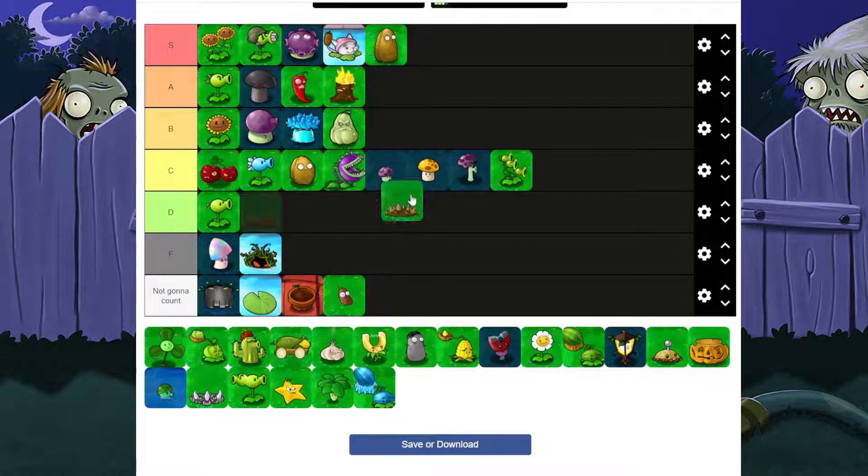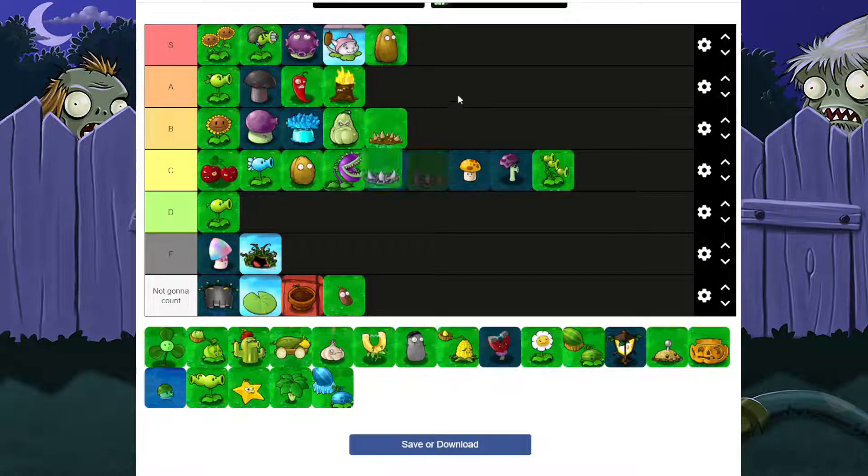Spikeweed is B — it has a lot of good stuff going for it. But then you have Spike Rock which is S. Spike Rock is three hits to kill a zombie whereas Spikeweed only takes one hit. I'm just saying.